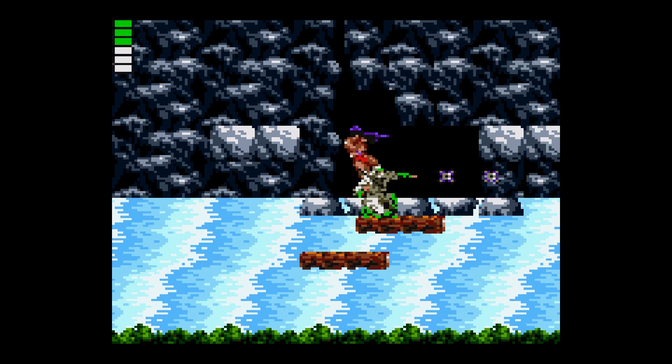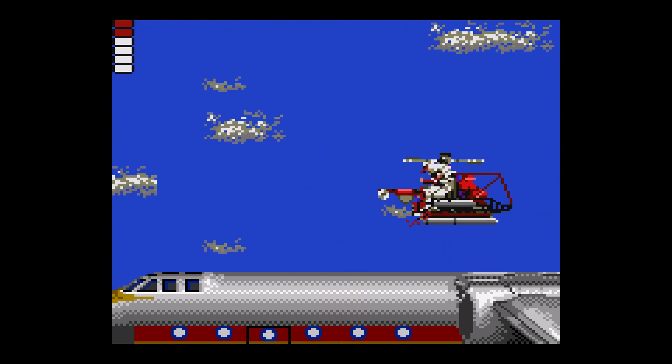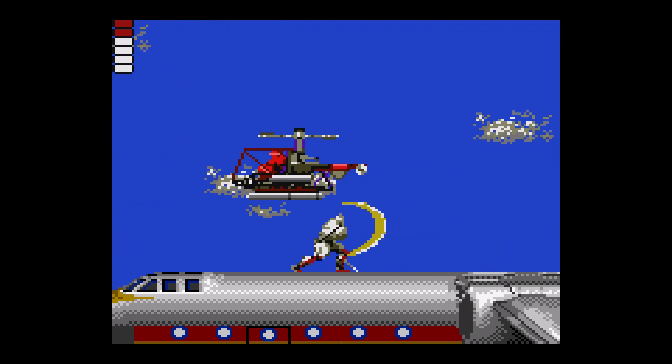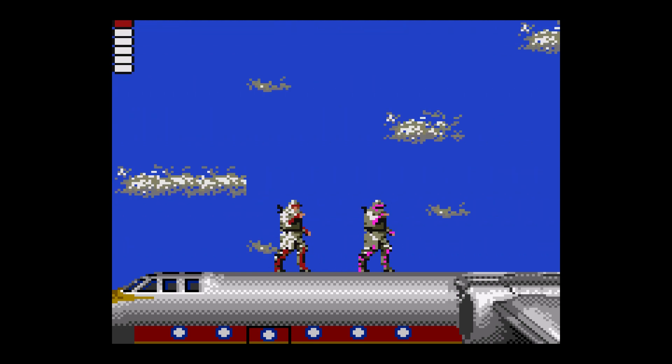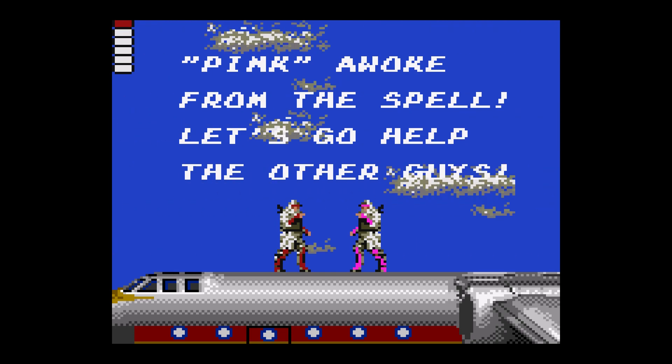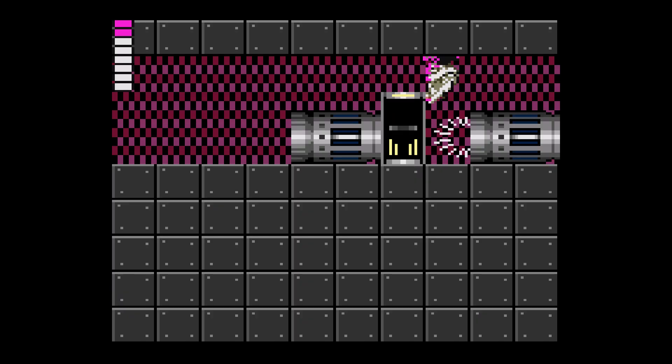Where the game starts to get more interesting is following on from the stage boss fights. Depending on what level you complete, you'll be rewarded with unlocking one of your fellow ninjas, each represented by a different colour, and each ninja can be switched to on the fly by pressing start and choosing them from the menu. This is where most people will make the comparison with Mega Man, as each ninja is host to a unique weapon, special ability and ninjitsu.